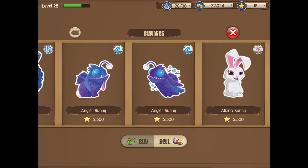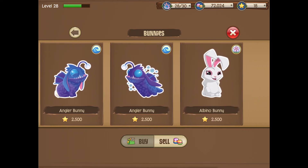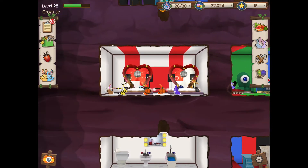Those bunnies are only available in the store — you can only breed the luck bunny in March and April. I already tried breeding it and it didn't show up. Anyway, today we're breeding the angler bunny, which is virtually as rare as the albino bunny. These are two of the rarest bunnies in the game.